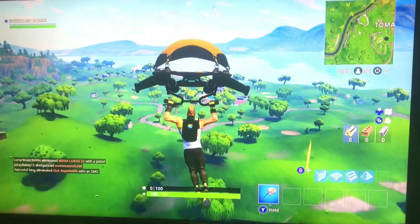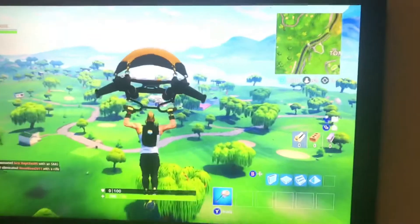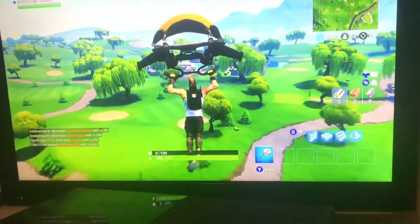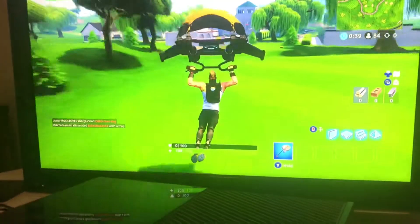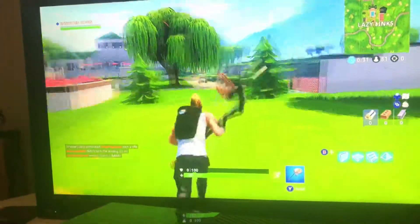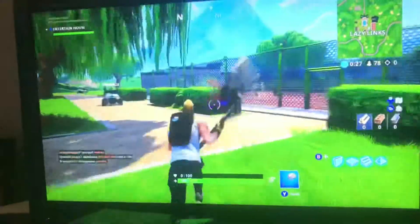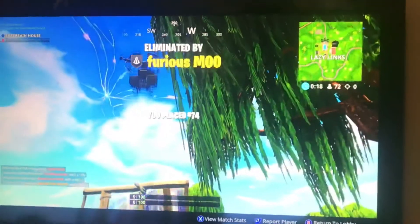There are gold things everywhere. This is Lazy Links — this is where Anarchy Acres was. I really hope it's good because Anarchy Acres is one of my favourite places to land. There are quite a few people with umbrellas in front of me. There's a tennis court, more houses with pools. Get ready for this guy to kill me — there we go. Okay, so Lazy Links.